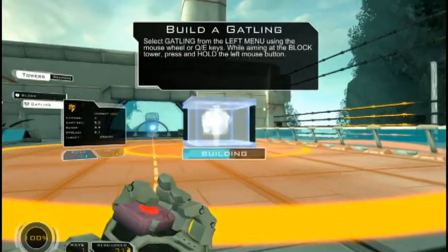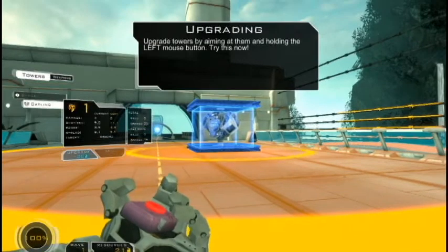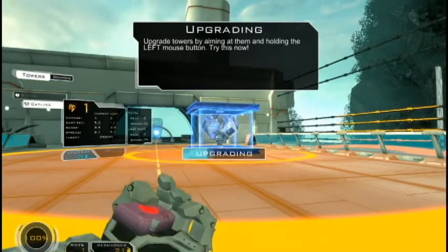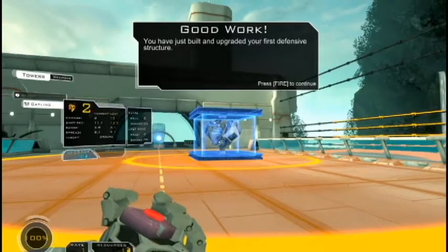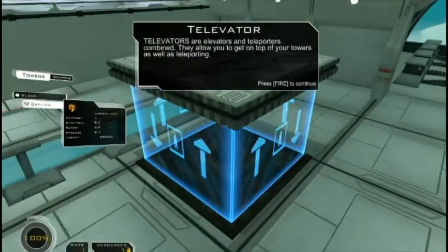Here we go. We just opened up the very first defensive tower — it's the elevator. Sounds very weird. That's how it teleports. There are a couple of them in mind; they allow you to get on top of the structures as well as teleporting.